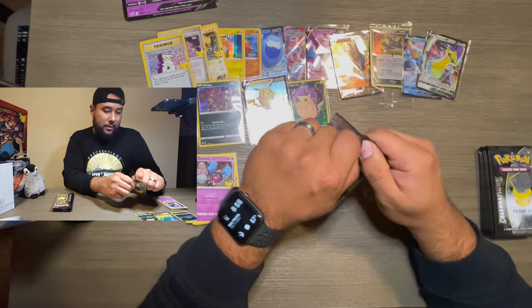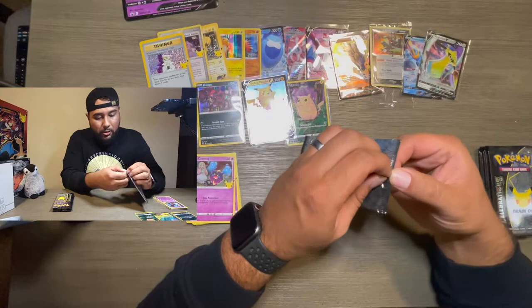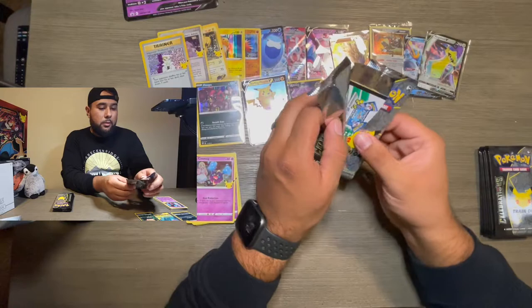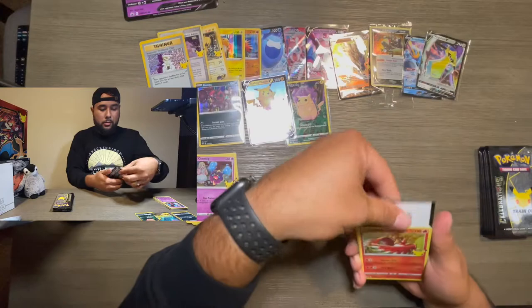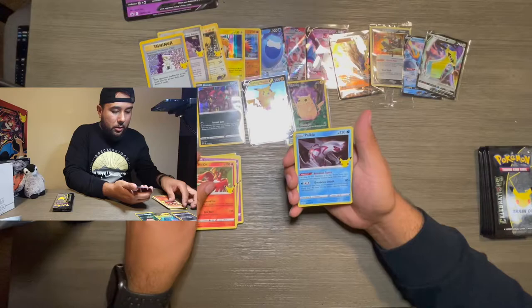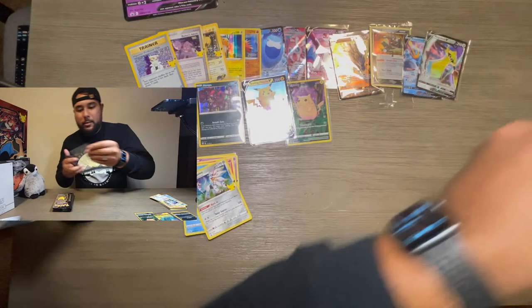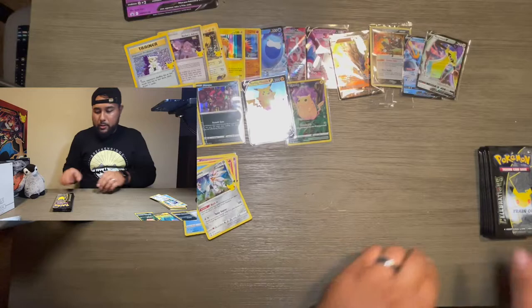I'm struggling opening them because they only have four cards so it's kind of hard — I don't want to damage the cards. These need an easier way to be opened, please. We got a Ho-Oh, Palkia, Rocket's Admin — I think we already have that — and Solgaleo. It's okay, we can take doubles.